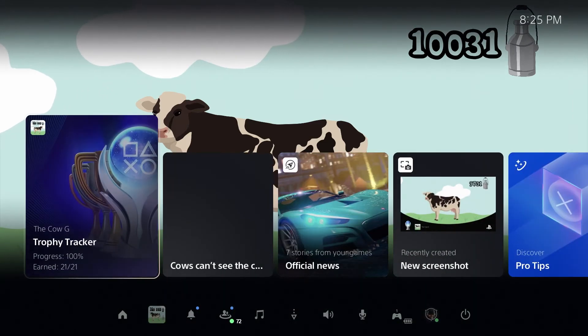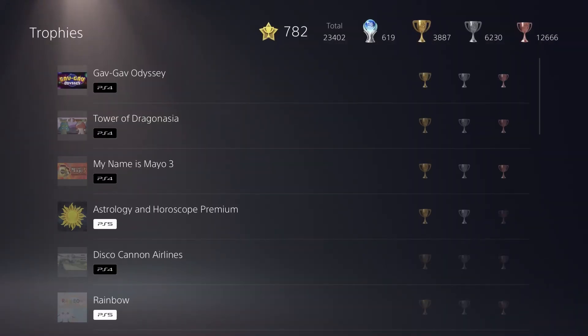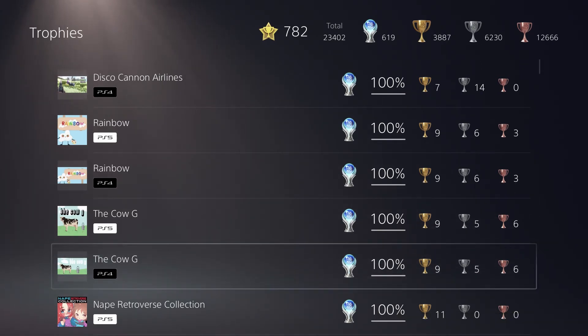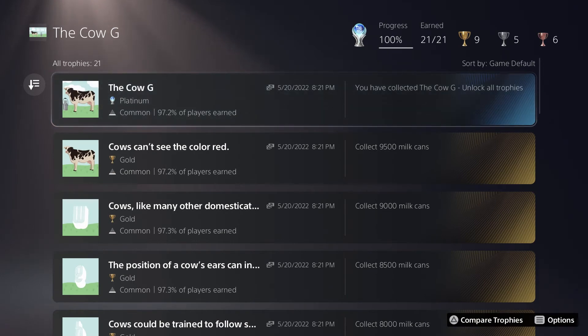That's our fourth platinum of the night! Hey guys, it is NCS Fan Double One here for the road to my 612th and 613th platinum trophies. Today's games were the North American PS4 and North American PS5 versions of The Cow G. This is another one of those basically 'not a game' type of games where you have a static image of an animal on the screen.